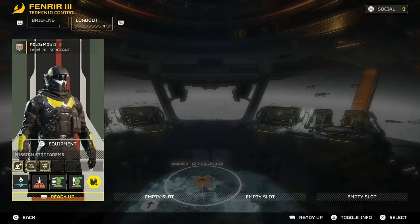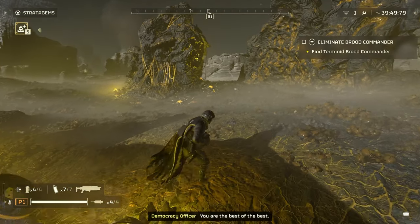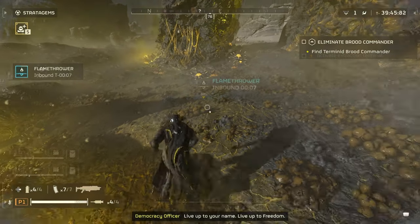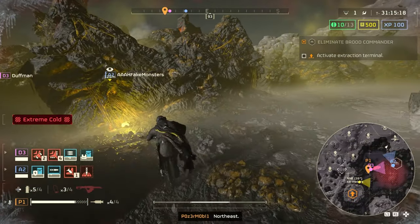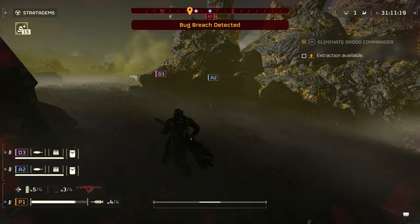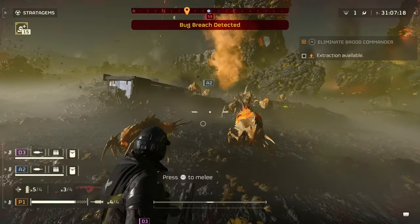But you can do the trophy with just the flamethrower, no problem. Difficulty doesn't matter here, so go ahead and jump into a Trivial if you want. Call in your flamethrower and just start looking for bugs to take out. These missions have a 40 minute time limit, so just go around looking for patrols of those little tick bugs to take out. It's pretty easy to get, and with the buff to the flamethrower, it'll wipe patrols out pretty quick.